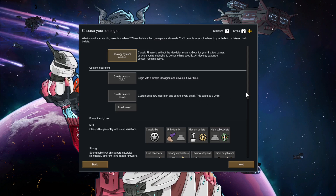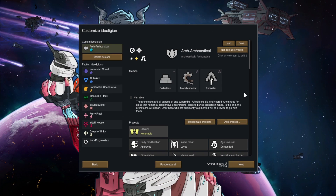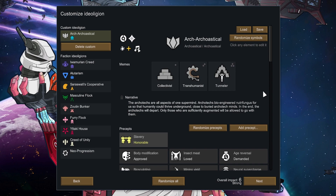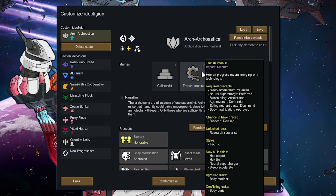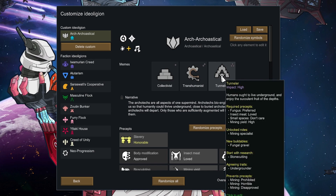I've already got our ideology ready for this series. Here it is. I think this is probably the most powerful one. We'll go collectivist, which basically triples the work drive we give to people, making them work even quicker. We're going to go transhumanist, which means the more modded body parts we put on people, the happier they're going to be. And tunneler — we're going to live in the mountains. We're back, baby.